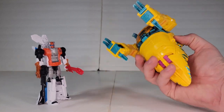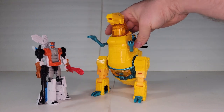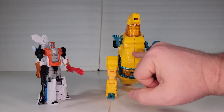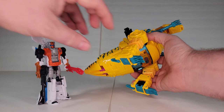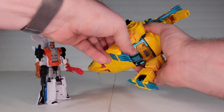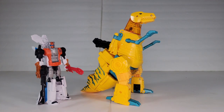Again, the plastic just feels cheap. No symbol here — that was probably a missed opportunity to put the G2 Autobot symbol there. The claws move in and out, and he has the extra reversal joint. Same as the Studio Series 86, just teal and yellow with a splash of orange.